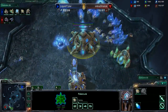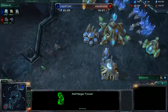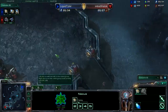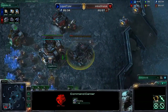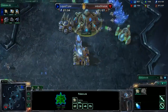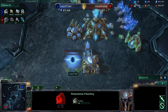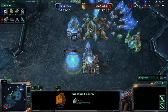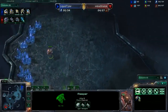Nothing too unusual from Tyler as of yet. There's the Reaper fast expansion from Strelok — he's going to use that Reaper to acquire scouting information, harass his opponent, and cover his expansion. The command center is coming down for Strelok at 20 supply, starting at the 4-minute mark, which is a nice and early expansion. Tyler is sitting on 1-gate robotics right here, which could lead into a fairly early expansion and will give him an observer for great scouting information early on.